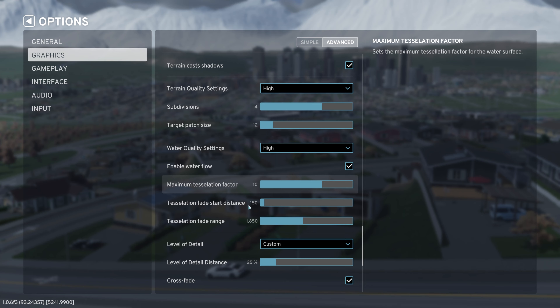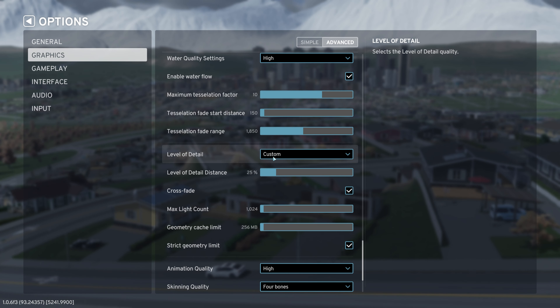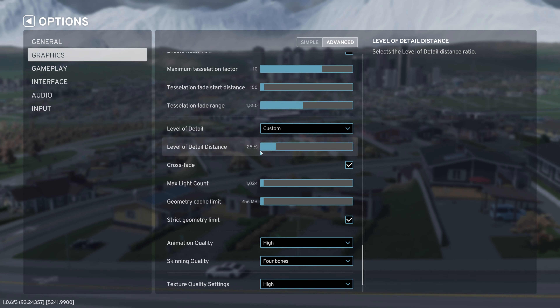Then high ambient occlusion, high global illumination, high reflections quality, and depth of field disabled completely. For motion blur, I disabled this — you could enable it, but it really only impacts the movement when you're moving the camera around, and that might impact your frame rate. I don't like it, so I disabled it entirely.